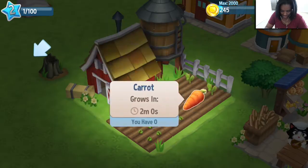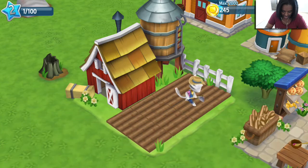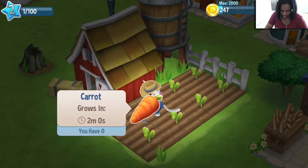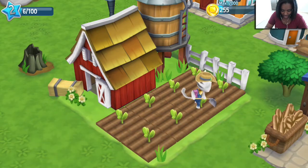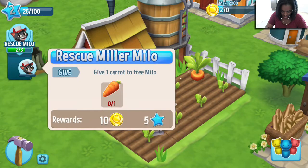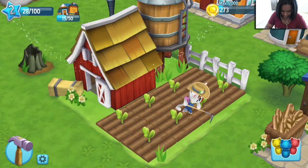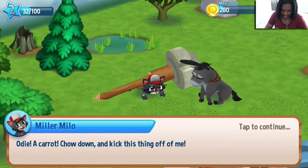Now let's divvy it up. Alright, I found my carrots. These are washed up under the barn door. Let's plant carrots. Okay, they want me to do it the way they want to do it. We need to rush one of those carrots to help Miller Milo. Oh, I didn't plant it — I didn't harvest it. Nice.